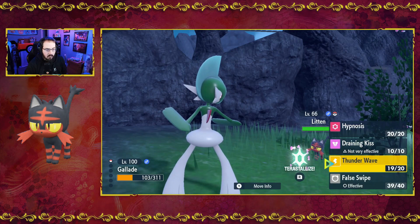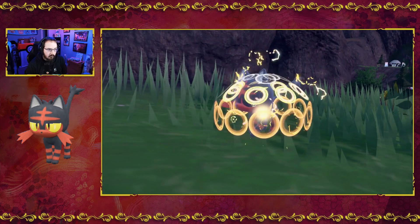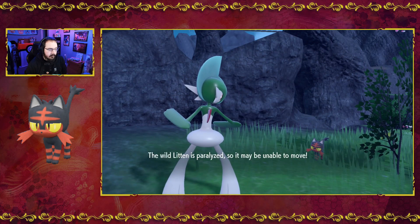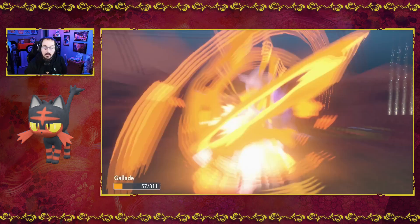Come on, let's Thunder Wave and then we'll try repeat balls from there on out. That should work. I've been trying to work my way through most of the starters since all of the starters were added back in the Indigo Disk DLC.